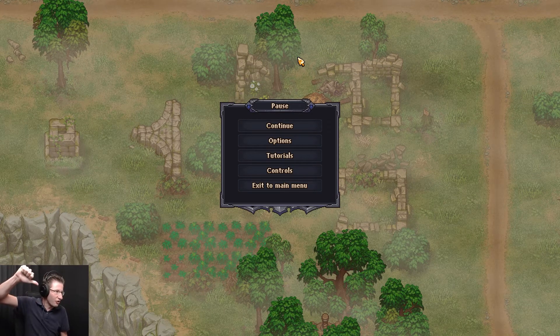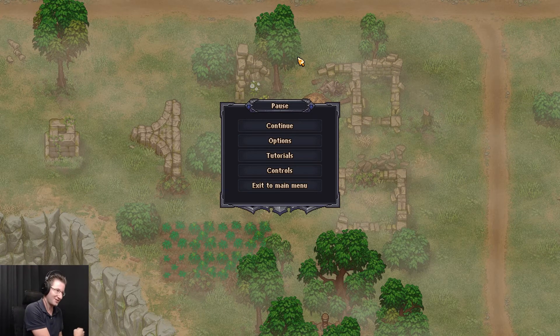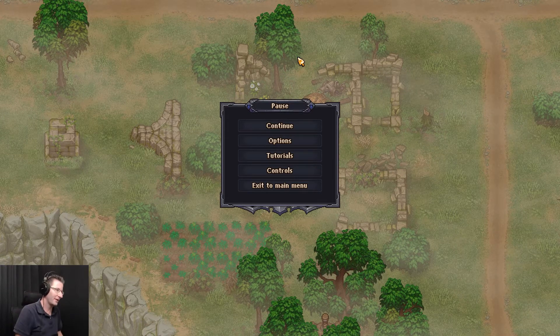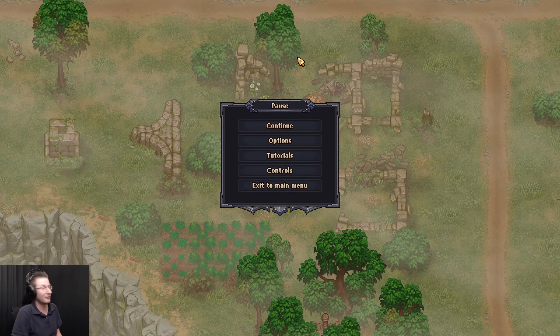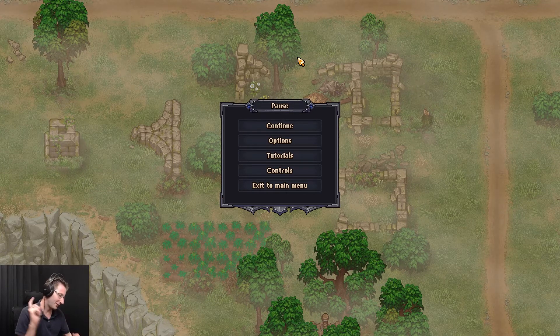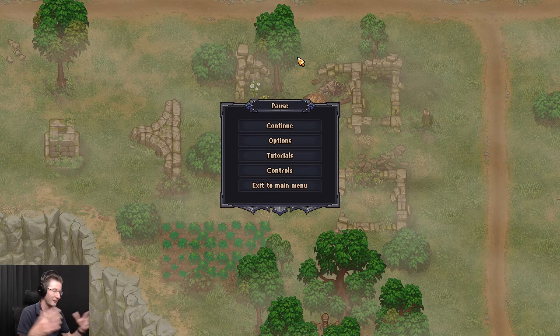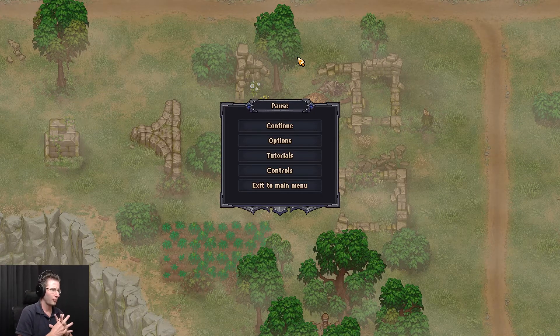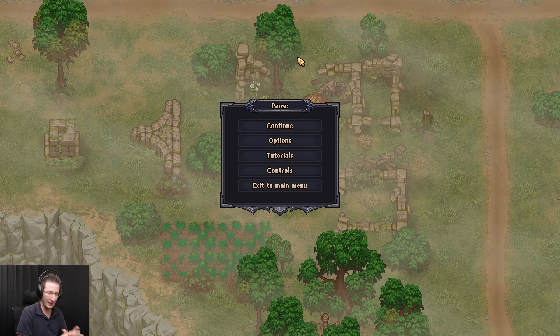What is up everybody, Madcap here, and welcome back to Graveyard Keeper. So we've got a couple random things that I want to do on this episode: try to build the buffet for one, get the floor 8 diamond, and maybe just make some more graveyard stuff. I would also like to reset my zombies as well.